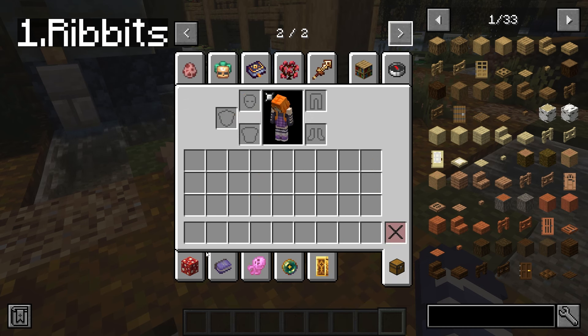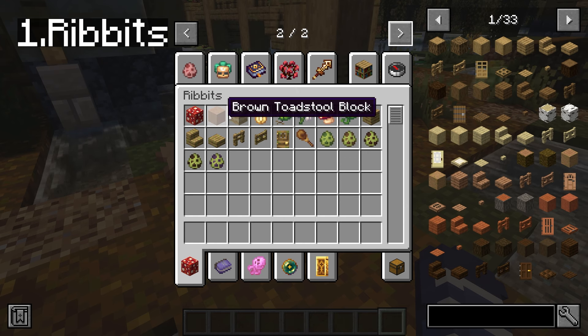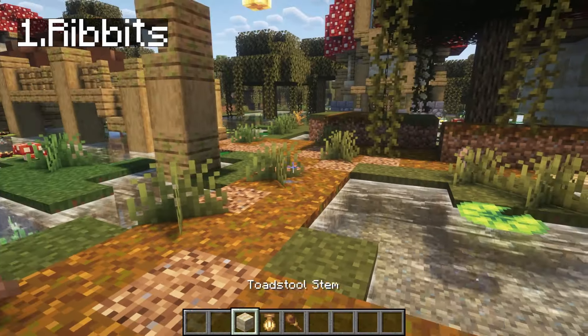I just want to show you the tab if you want to go to creative and find it for yourself. We've got red toadstool block, brown, and this is the toadstool damp stem. This is a swamp lantern, lily, lush lily pad, swamp daisy, and all these new plants. We also got new mossy oak plants and a maraca - it's a music instrument.